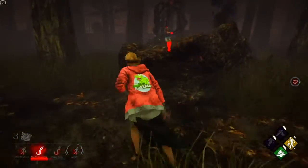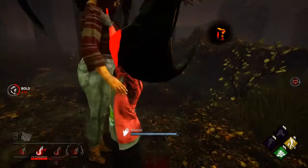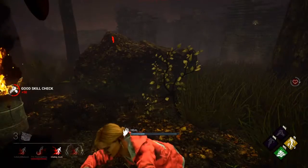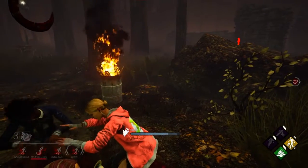Escape the trial while in the obsession one time — 35k BP and 5 rift fragments. Down a survivor when using the perk Enduring, in a single trial — 35k BP and 5 rift fragments.